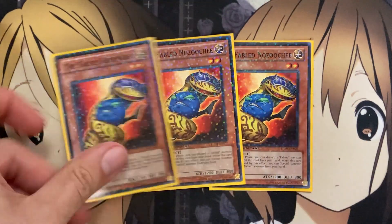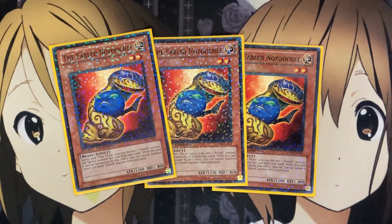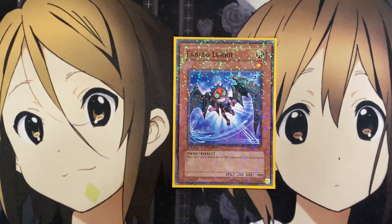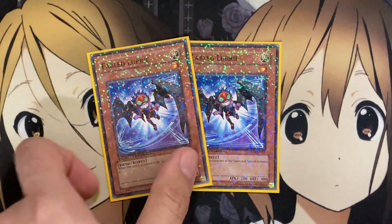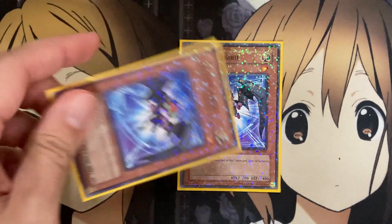For more discard power, I also run three Fabled Nozuchi. During your main phase, you can discard one Fabled Monster and special summon this card from your hand. When special summoned this way, you can special summon one level two or lower Fabled Monster from your hand. So it discards and you'll potentially get a search or special summon off the discard, plus one additional Fabled Monster from your hand to the field. For the lower numbers, I also run two Fabled Lurie. When it's discarded to the graveyard, special summon it — it's just a level one monster, and it's adjustable for more Synchro options. It's a lower count because if you open it alone with nothing else, you have nothing to help with discard power, unlike Nozuchi and Marcosha which have built-in discard effects.